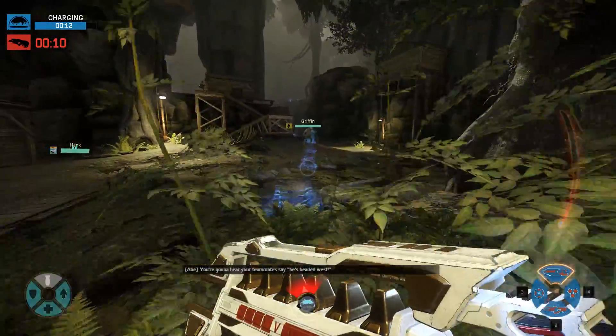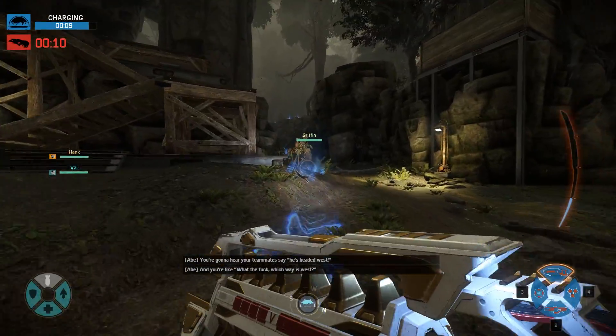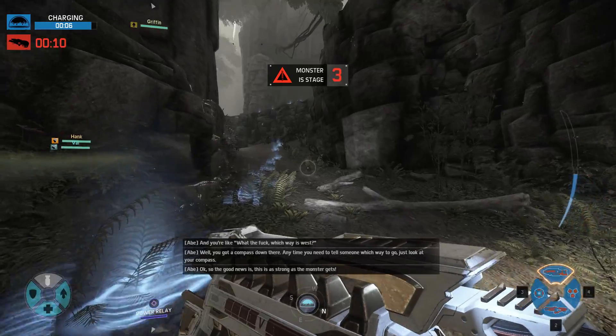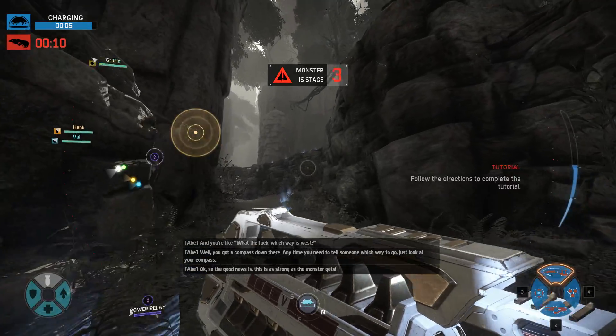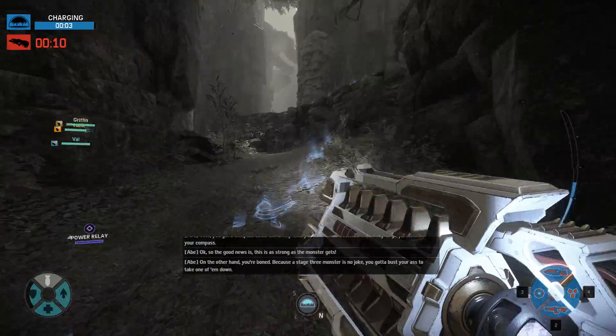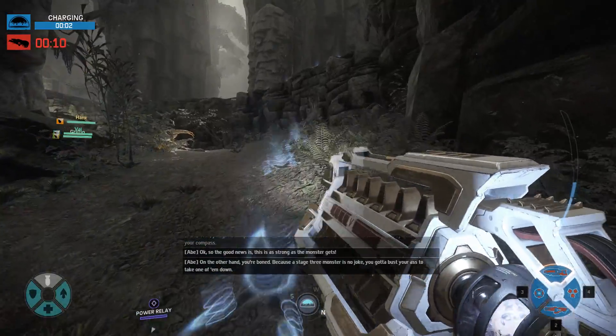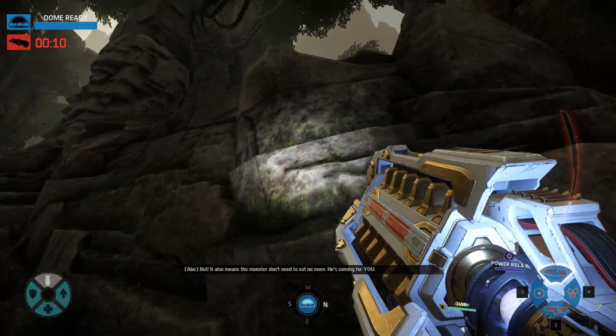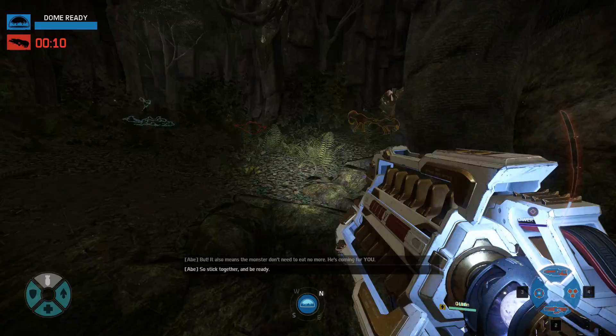You're gonna hear your teammates say he's headed west, and you're like, what the fuck, which way is west? Well, you got a compass. The good news is this is as strong as the monster gets. On the other hand, you're screwed, because a Stage 3 monster is no joke. You gotta bust your ass to take one down. But it also means the monster doesn't need to eat anymore — it's coming for you. So stick together and be ready.